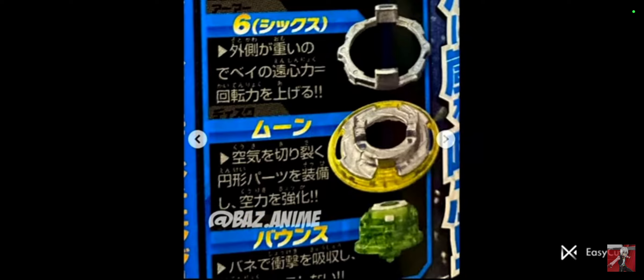Anyway, the disc is the Zypher Excalibur, and I'm noticing a trend of them making it kind of like a disc and a flame combined. I actually like the yellow — it reminds me of the original, and it kind of reminds me of GT where they combined the disc and the flame. Then we have the driver.